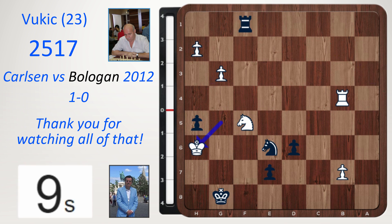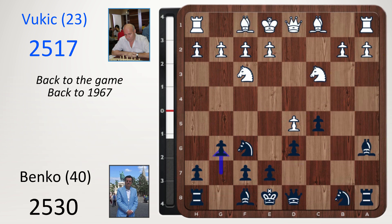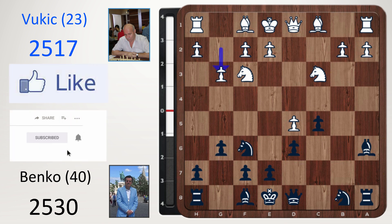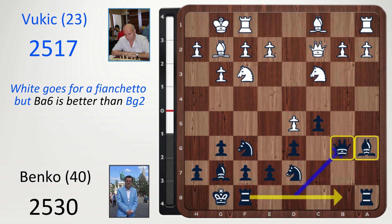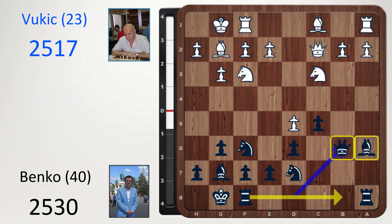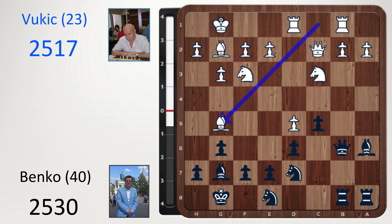But the point of deviating and looking at this is the Benko is losing some popularity because of this setup: queen e2, a4, then knight b5. Back to the game, back to 1967. After g6, g3 was played, bishop g7, bishop g2. White goes for a fianchetto, but the bishop on a6 is better than the bishop on g2. Castle, castle, knight d7, queen c2, queen b6. This is the way to put your pieces on the queen side. Rook d1, rook b8, rook b1, and knight e8.